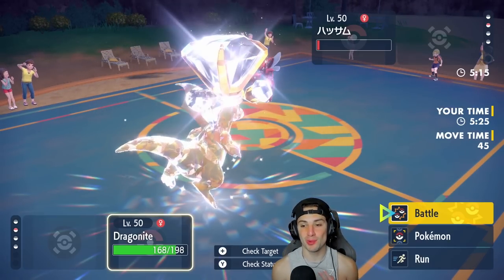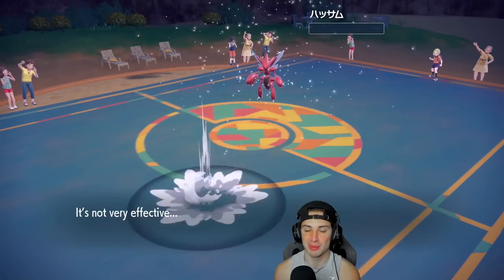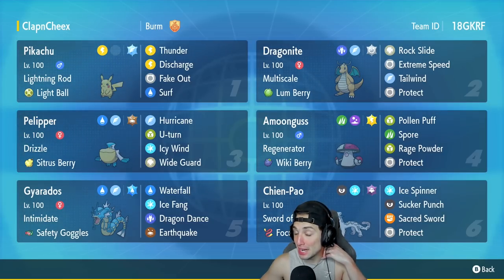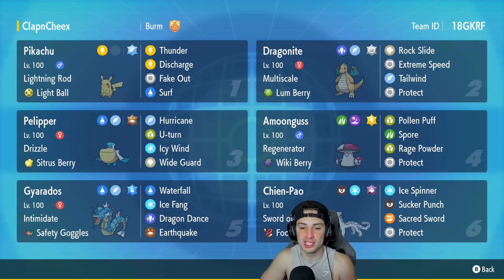We lost match one but absolutely made up for it in matches two and three — Pikachu ripped it up! Extreme Speed from Dragonite picks up the final KO. Two and one, amazing winning record! Pikachu is now my dog. We went two and one for today's video — loved this team. Dragonite and Chien-Pao are the powerhouse, while Pelipper, Pikachu, and Gyarados add fun and strength. That's it for today — smash that like, subscribe, have a positive day, catch you on the next one!